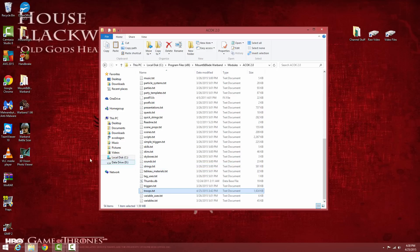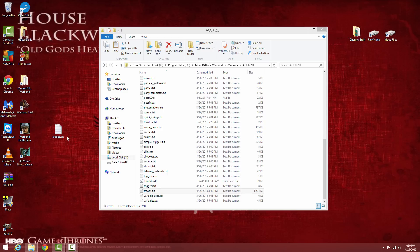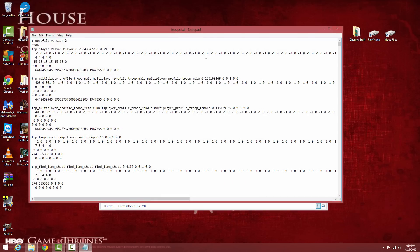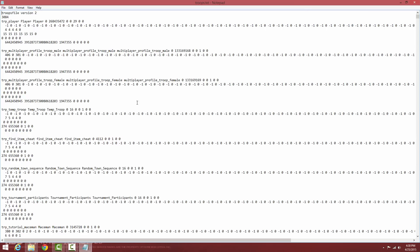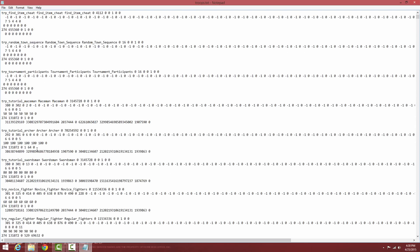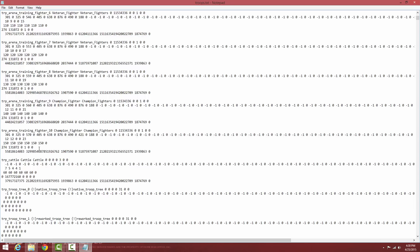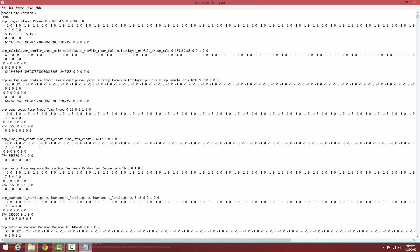First, make a copy of troops.txt and paste it to your desktop as a backup — just in case you make a mistake, you can always replace it. Once you open the file, you'll see all the various troops in the game listed here. Each entry shows the troop's name as the game recognizes it, along with coded information about that troop. All the lords and companions in the game are also in here.